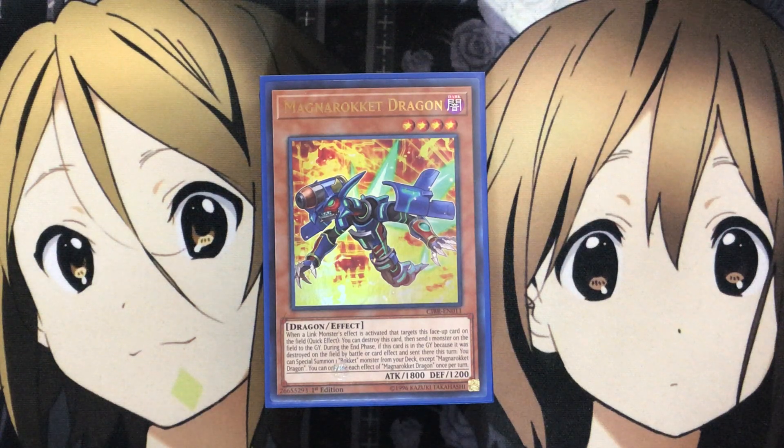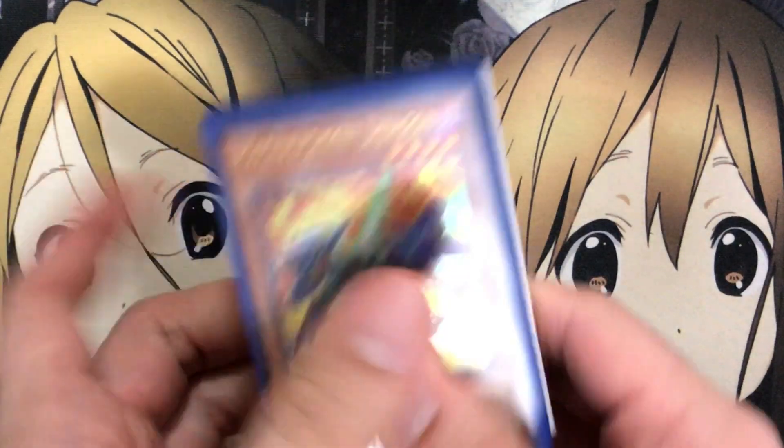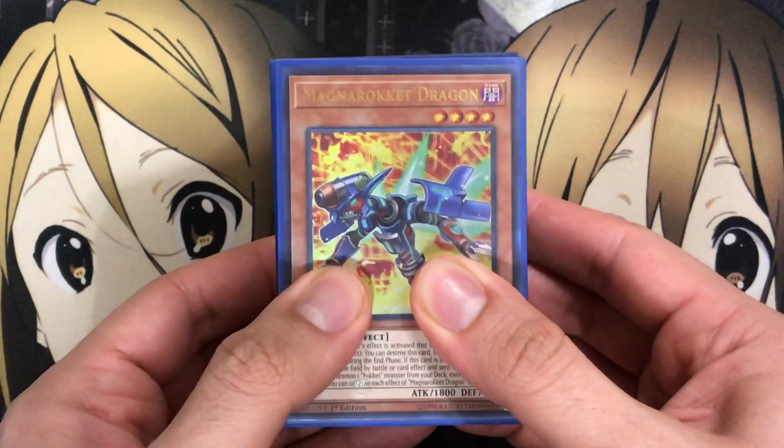The deck profile I did after Savage Strike was a pure Rocket deck profile that focused solely on the generic Dragon support with the Rocket monsters. But I've been playing with the Guard Dragon support and I've become a very big fan of the whole purpose of the Guard Dragons in the deck as a whole, including the spells and the Link monsters. They overall just work very well with the Rocket Dragons themselves, for a whole bunch of different Link and Special Summon plays. I plan to also do an update to the Rocket deck post-Duel Power depending on how many Rocket cards we get in that set.